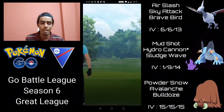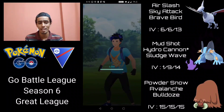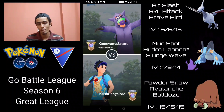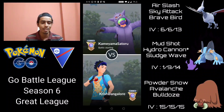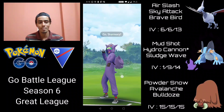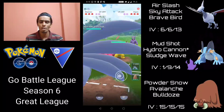Pretty comfortable victory. Swampert just puts in so much work — in my opinion, arguably the best Pokémon in the Great League and without question the greatest Pokémon across all leagues. Moving into battle five, Skarmory into Stableye — a pretty neutral matchup. They switch into Hypno, and I try to switch into Swampert to catch a Thunder Punch but can't get it in time.